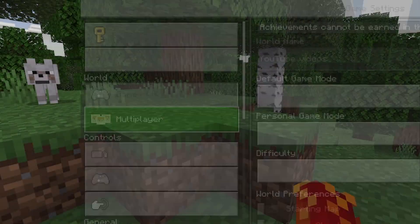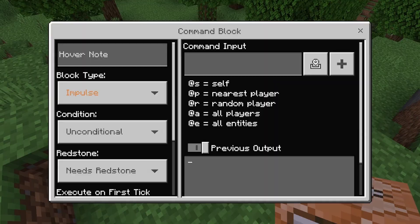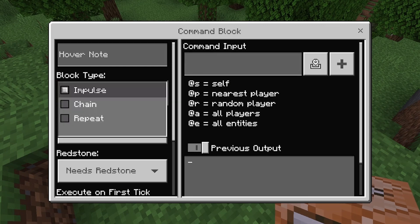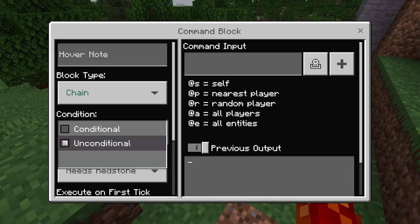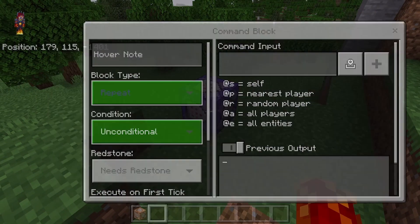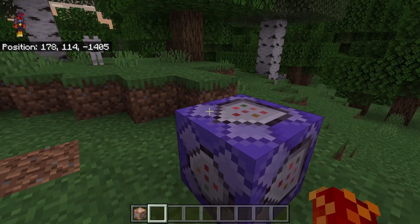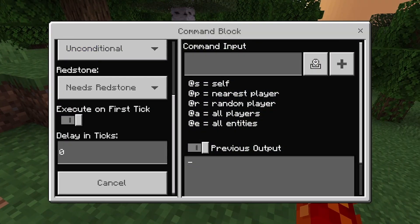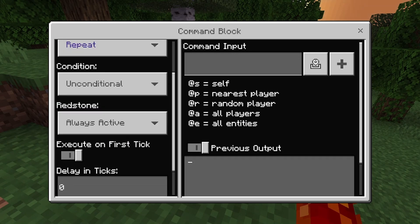So just change your game mode to creative and now you can use it. You can do a lot of things with command blocks. You can change the type to chain command block and it turns green, or to repeat and it turns purple or blue — some sort of color like that.